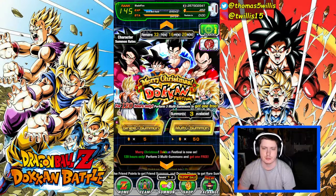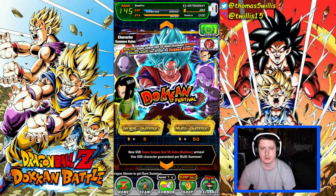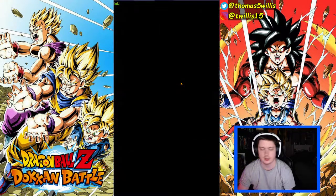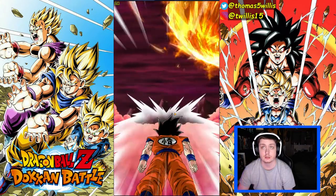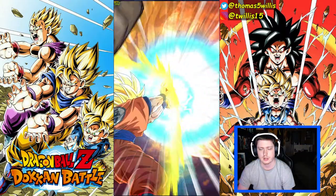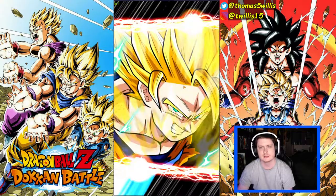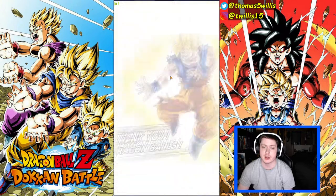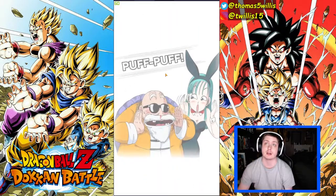Alright, here's what I'm going to do — I'm going to do a couple summons. Let's see if we can get Kaioken Goku here within a couple summons maybe. There's a Vegeta — I thought it was going to fuse, I really thought it was going to fuse. Alright, we got Gobros, we got Super Saiyan 4 Goku. We can use both of those LRs together — so we're in good shape.